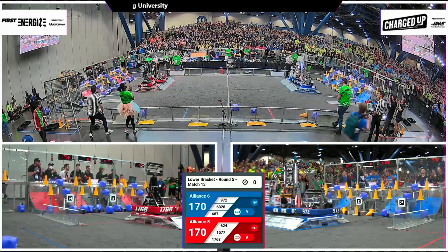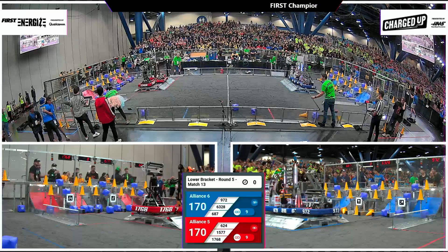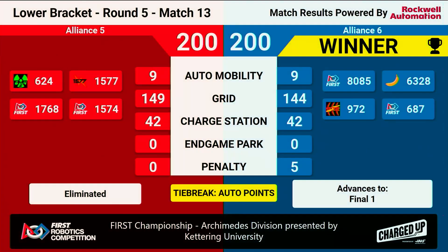Red Alliance gets it at the buzzer. And check this out — 200 all. A tie score here to close out the lower bracket. But Blue Alliance with greater auto points to break the tie in match number 13. Alliance number six advances.